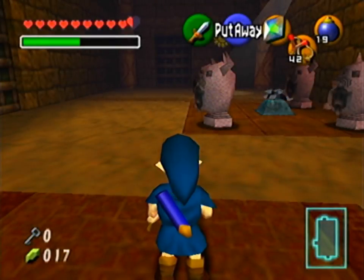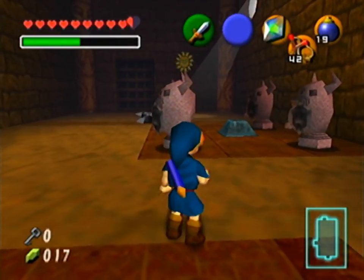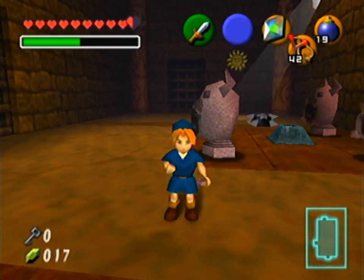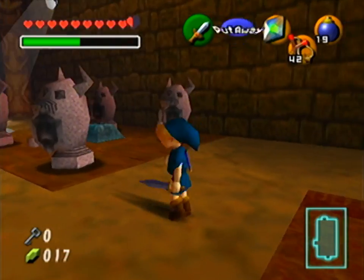Hello, Dr. Kill here with another bonus video. In this video, we're going to be checking out some more Spirit Temple stuff, including the other option that I had mentioned: using the Mirror Shield as a child.